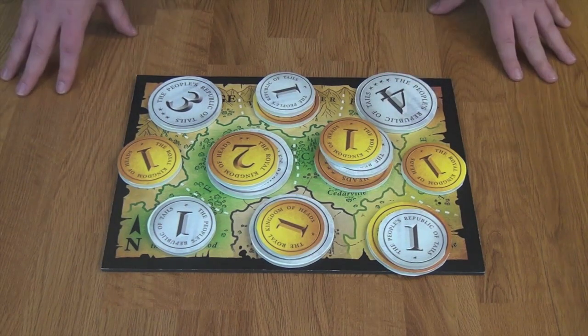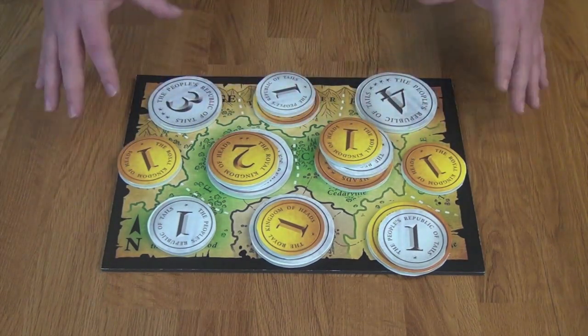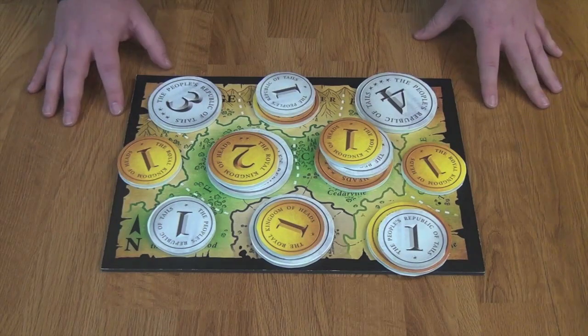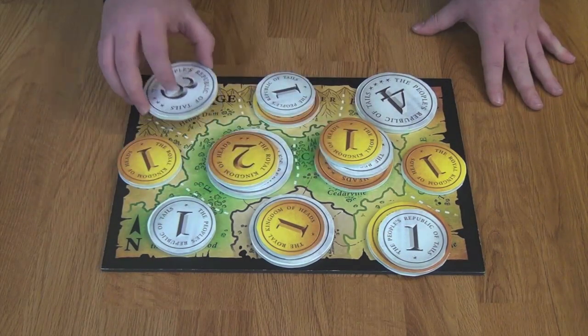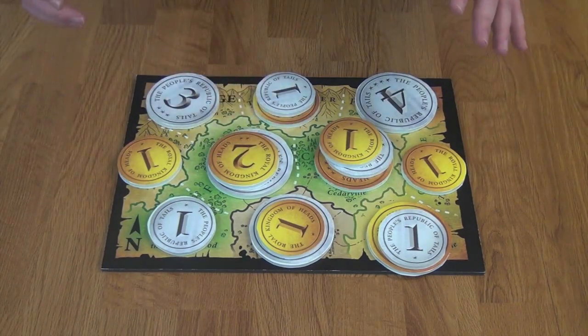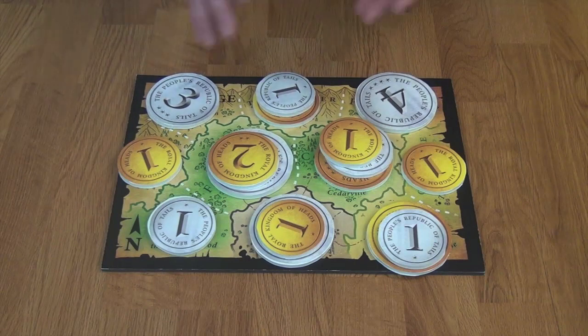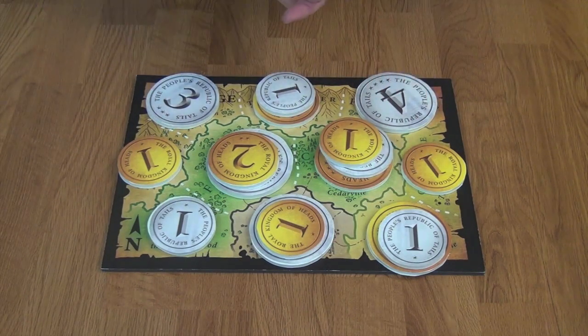Basically, each game plays out this way: you flip the coins, get actions based on the result, play those actions out as best as possible, and try to gain control over the different areas of the map to score the most victory points at the end. Strategically placing higher-value coins to control areas and hoping your opponent cannot place over them to seize control will get you a lot of points. Whoever best manages this is going to be the winner of Coin Age.